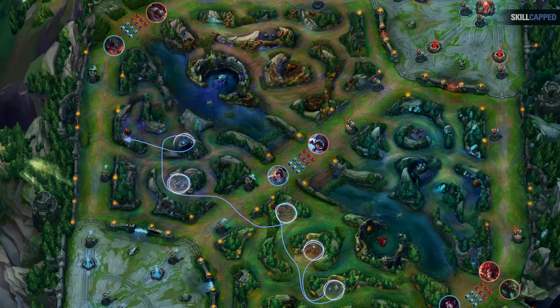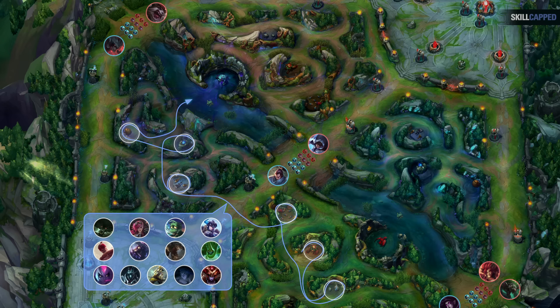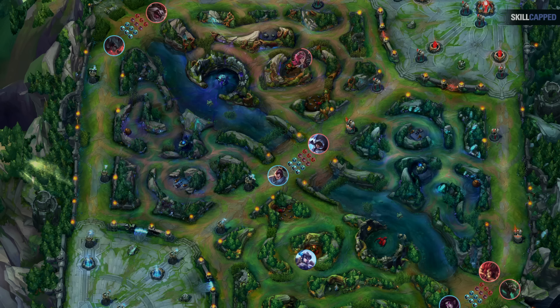The other option is a full clear route for level 4, usually done on champions who aren't as strong at ganking level 3 and want to farm up to hit level 6 and unlock their ultimates or scale for late game. Of course there are champions who can do both — Vi and Sejuani both have great ganking power at level 3 but also have strong ultimates they want to unlock. The goal for this video is to give you simple, repeatable routes that are proven to be viable.